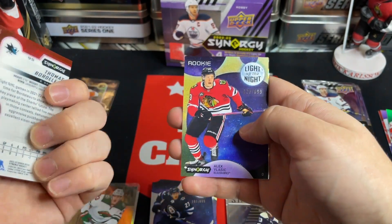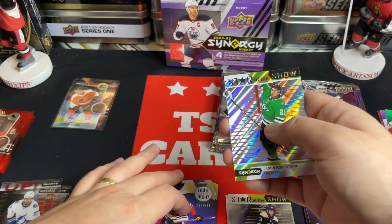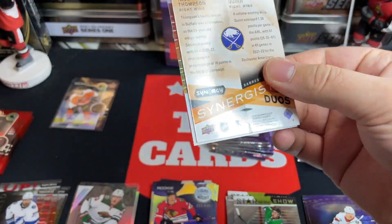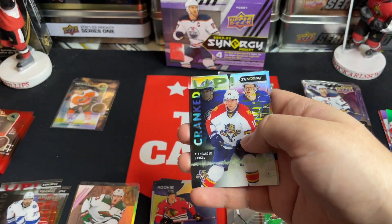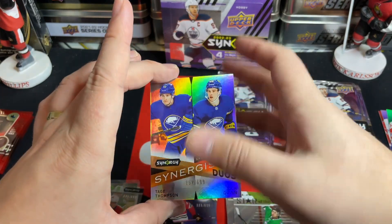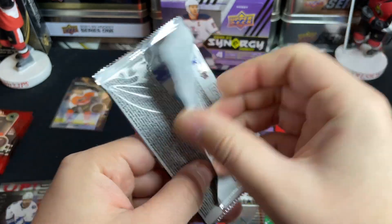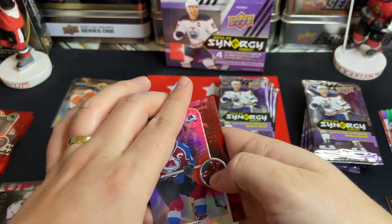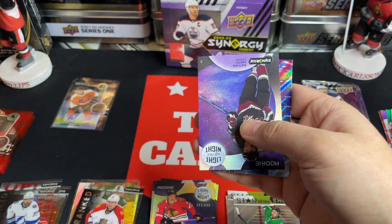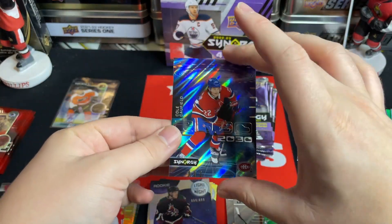Box three: Thomas Bordeaux no bounty, Alex Vlasic to 6.99, light up the night, star of the show Jason Robertson. Jacob Slavin bounty, Barkoff to 6.99, and Jack Quinn Tage Thompson to 6.99 synergistic duos. Joe Sakic non-bounty, Nathan Smith to 8.99, and Cole Caulfield 2030.